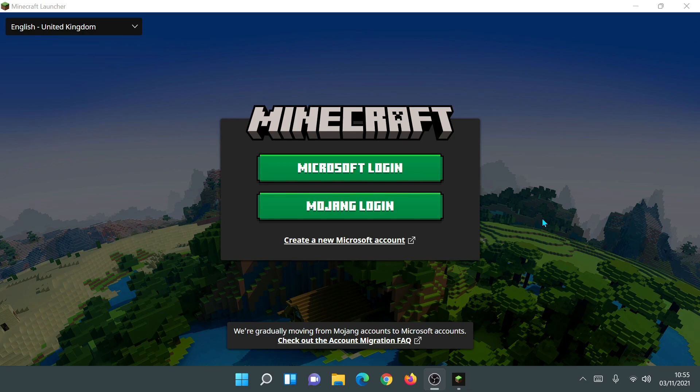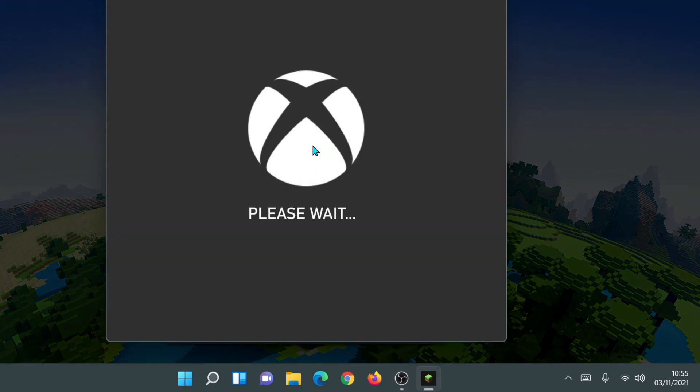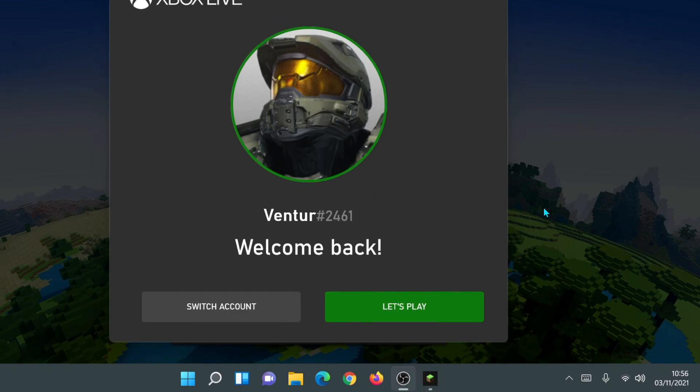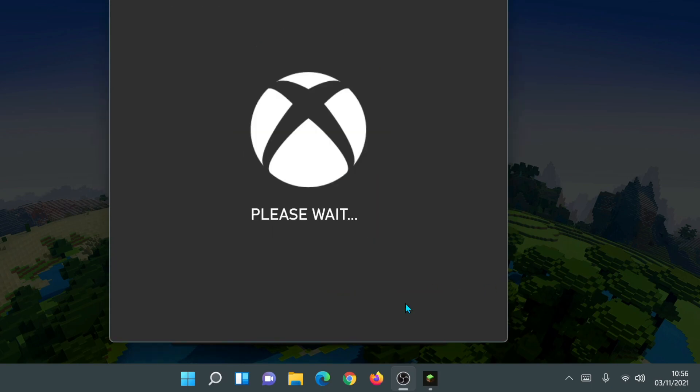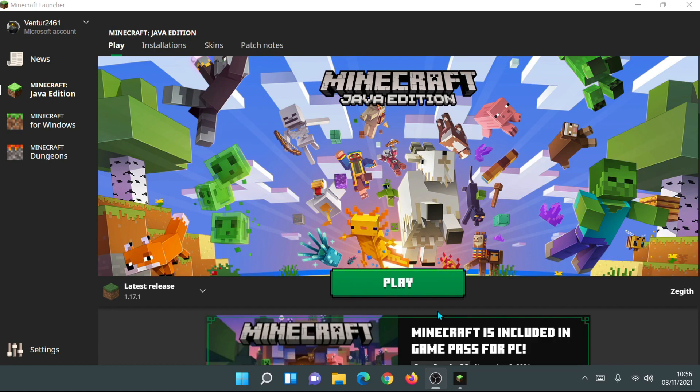I've deleted all of my game files so this is a fresh installation. As you can see, it's asking me to log in, so I'm going to click on Microsoft login and it should bring up the Xbox Live screen. It's recognized me from my previous login, so I'm going to click on Let's Play. It should load up the launcher properly and I'll get the option to play Minecraft. Do make sure that you are logged into Xbox Live with the email address that you purchased Minecraft with.